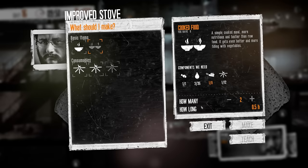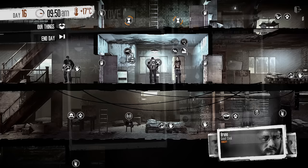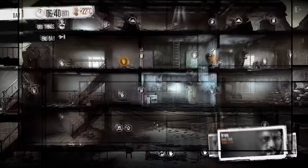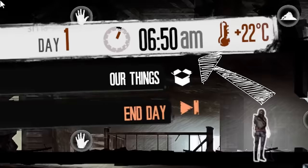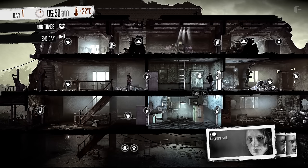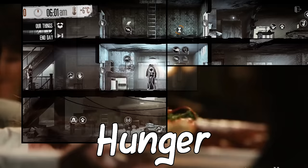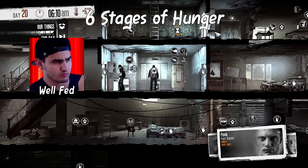You have 14 hours during daytime to spend on crafting and satisfying your survivor's needs. These are commonly known as character states: hunger, mood, illness, tiredness, and wounds. The clock progresses in 10-minute intervals and will begin warning you at 6:50 PM. There are six stages of hunger in the game: well-fed, normal, hungry, very hungry, starving, and extremely starving.